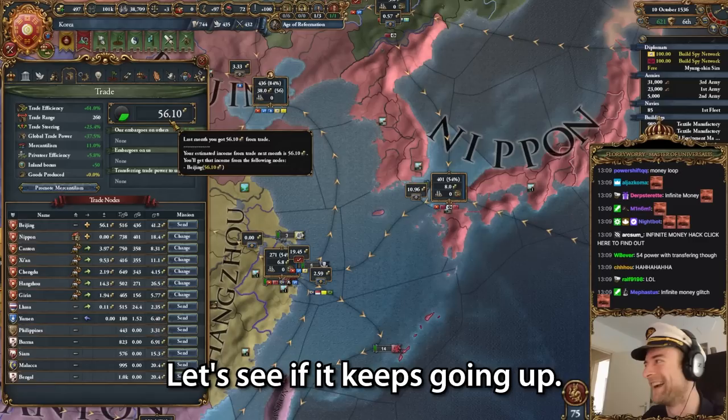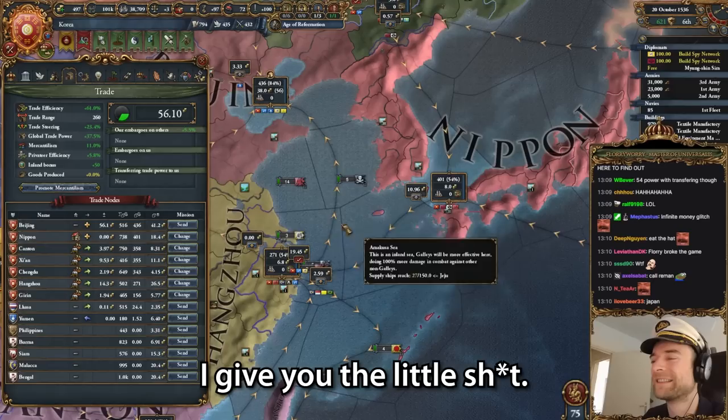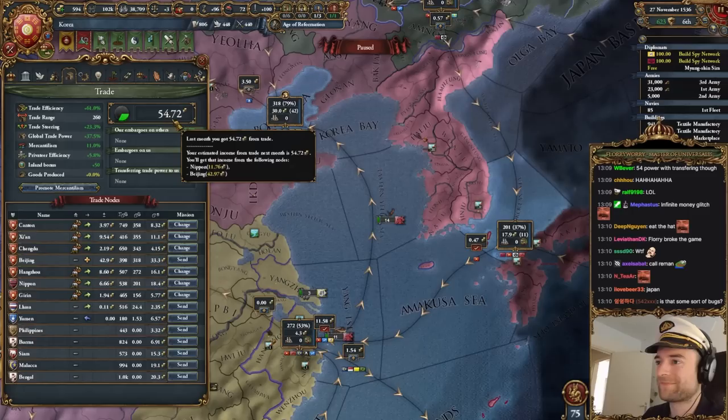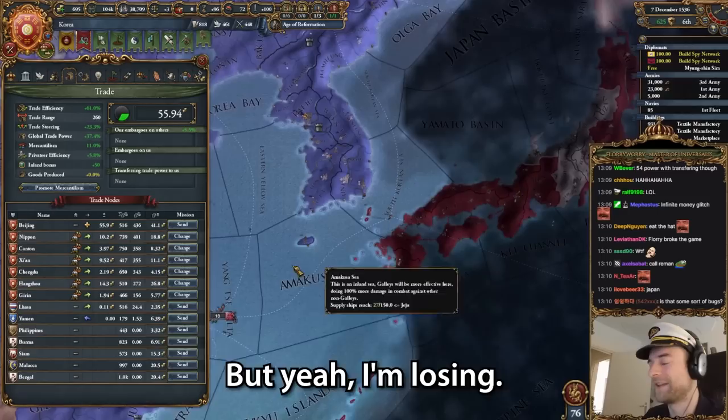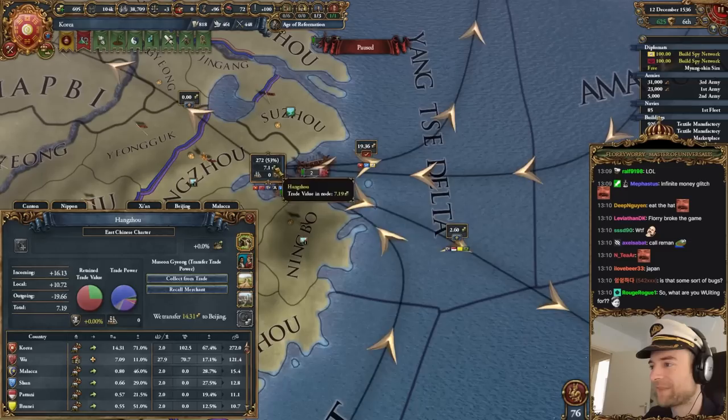Once I kill Wu it's gonna be better. Let's do it again, let's see if it keeps going up. It's not an infinite money hack. Okay, now it went down again. I think transferring might be better in that case because it does boost the trade power we have in here. And we were collecting before - okay, it went up by a little bit. But I'm stealing more from Japan if I do this. But then over here I'm losing 43%. The Shun trade power is also flowing it up north, and so is Ming for some reason.